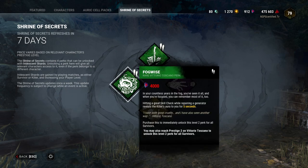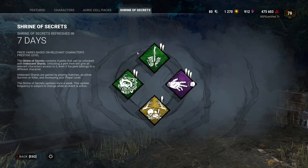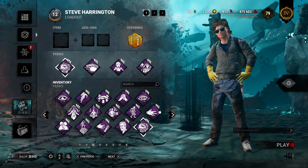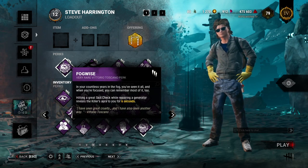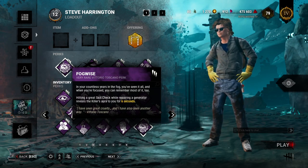So this week in the shrine we've got Fogwise and Diversion. We'll get into Fogwise first. Fogwise is pretty simple: hitting a great skill check while repairing a generator reveals the killer's aura to you for six seconds.